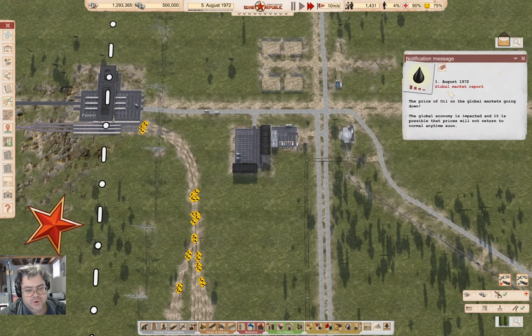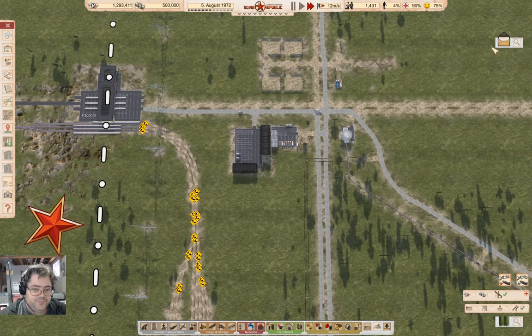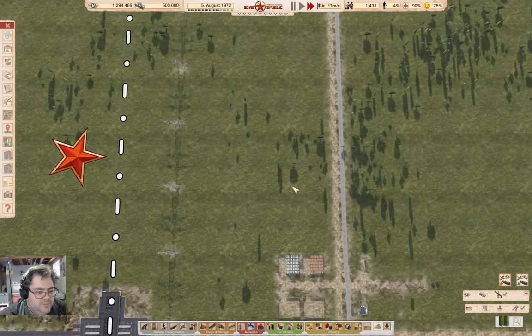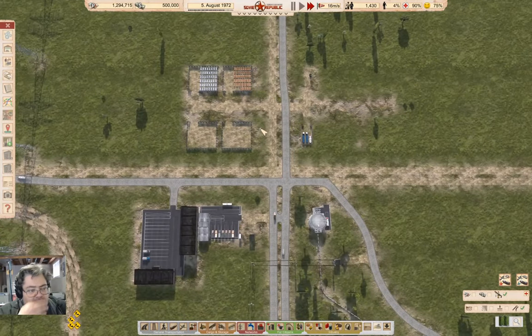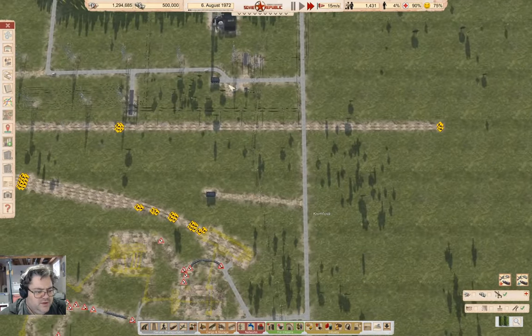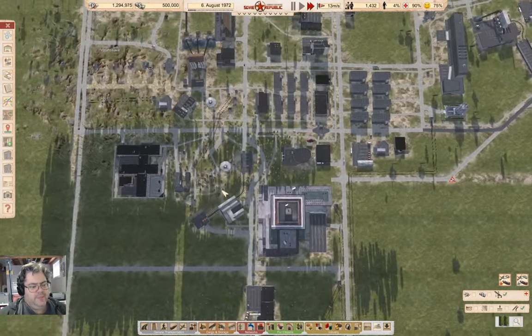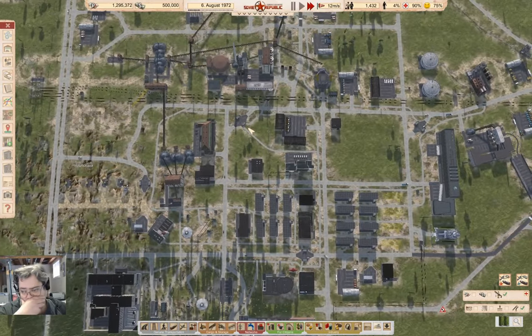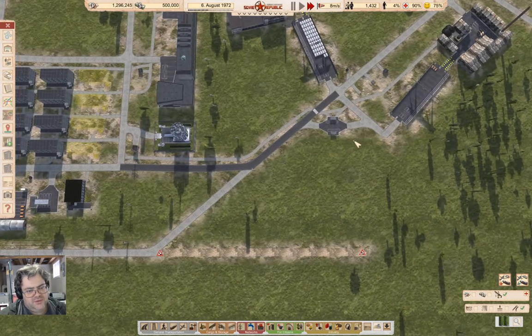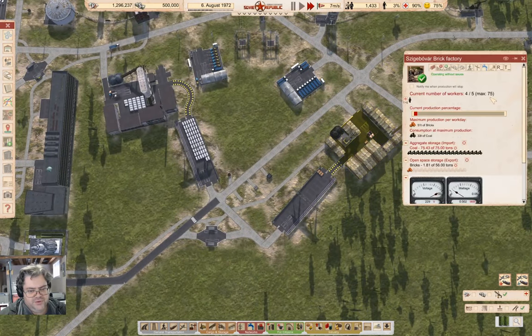What's the global market report have to say? Oil's going down — okay, that's going to happen of course. I could start producing steel, but that requires quite a few workers, and it requires iron and coal. I could import those, but it doesn't seem like it's going to work all that well given the workers I don't have.